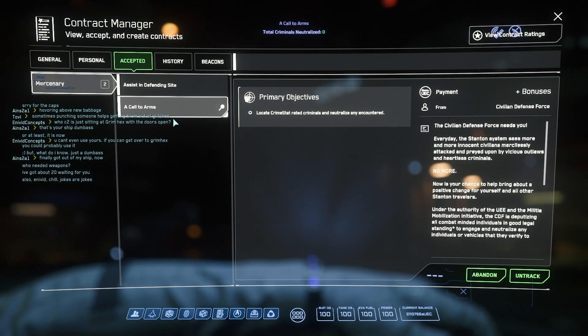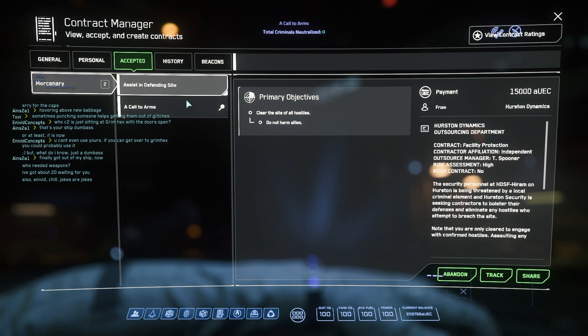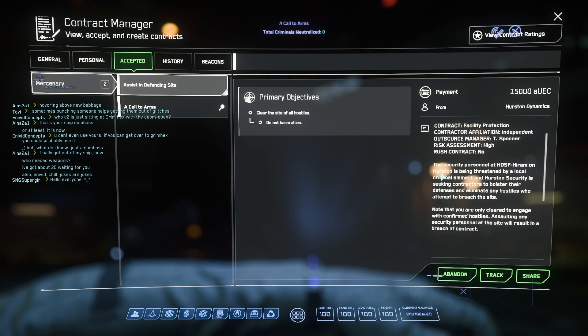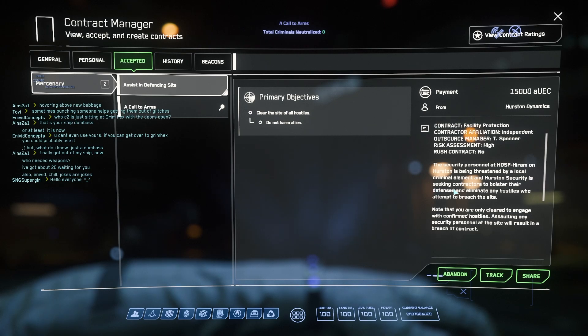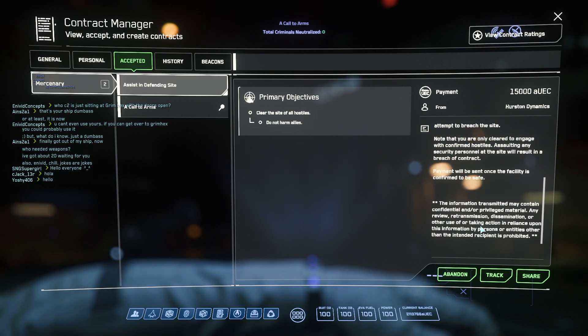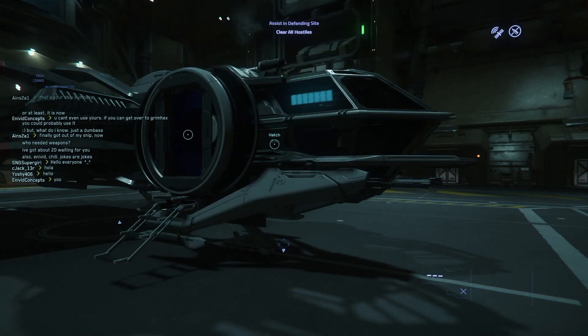Well, with how stupid the bad guys are, this is not a problem. All you have to do is go to a bunker, kill 10 bad guys, and you're out with 15,000 space bucks. Make sure to accept the call to arms mission. Let's head over to the bunker now.